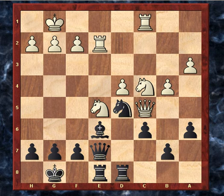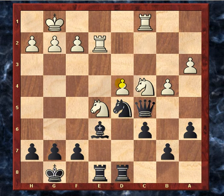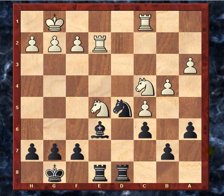I avoided this exchange with queen to g5. The reason I avoided it is that if queen takes queen, he has the opportunity to just recapture with his weak d-pawn, and then there's nothing for either side to really play for anymore. Queens are off, and the position looks maybe a little bit better for white because of these strong knights — but really there's not much for either side to play for, no pawn structure imbalance.